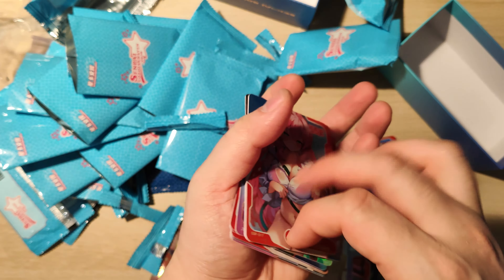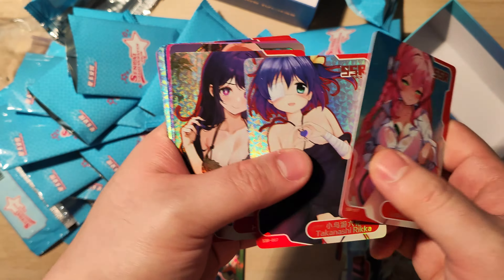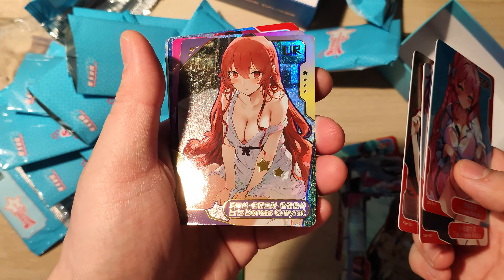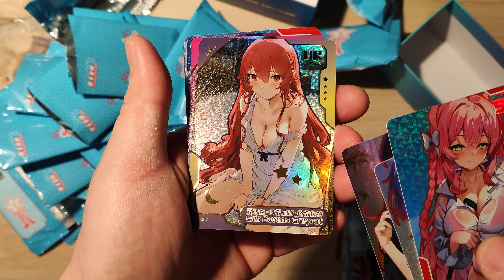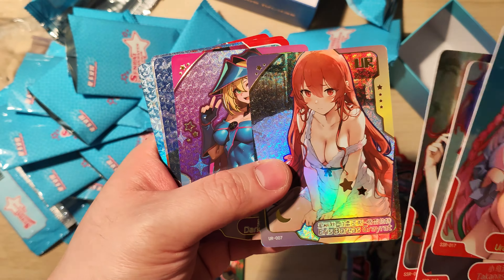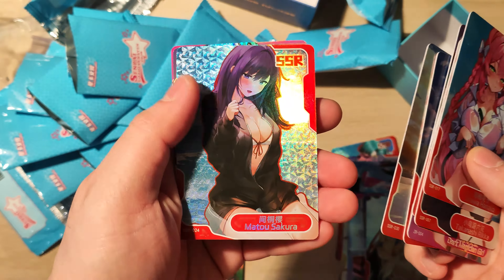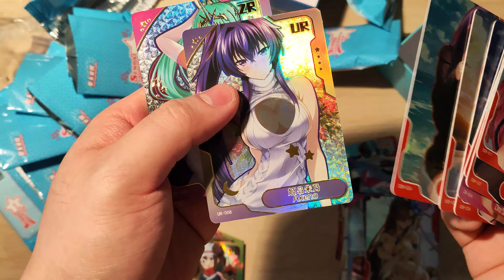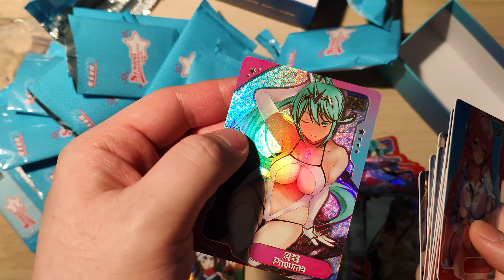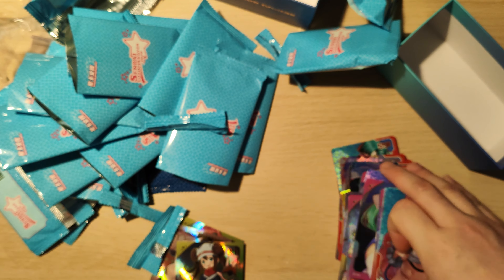These are our last few normal packs. Uro Hanako from Blue Archive, Tanashi Rika from Chuunibyou, Hoshino Ai from Oshi no Ko, Eris Boreas Greyrat — this is the first Eris I've seen, from the great anime Jobless Reincarnation which I highly recommend. Dark Magician Girl again, another Hoshimachi Suisei, another Ganyu, another Mato Sakura from Fate, Koneko from High School DXD, and another Numa — I don't know where she's from but she kind of looks like Hatsune Miku with the hair colour. That's all our normal packs open.